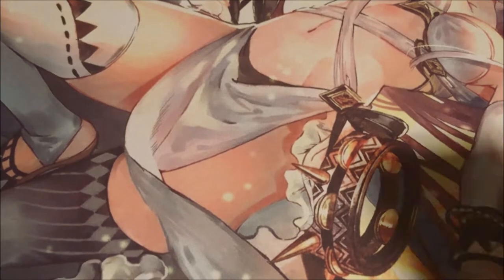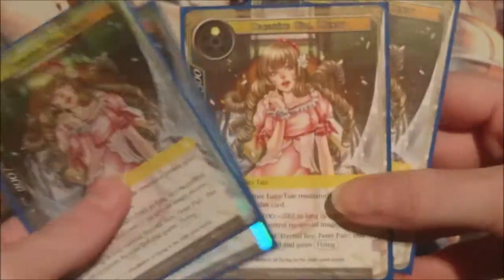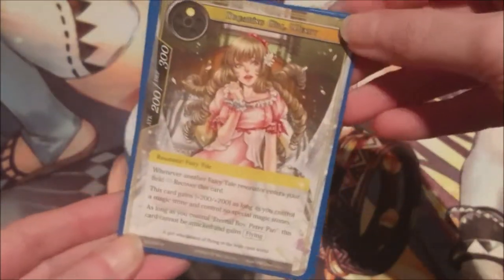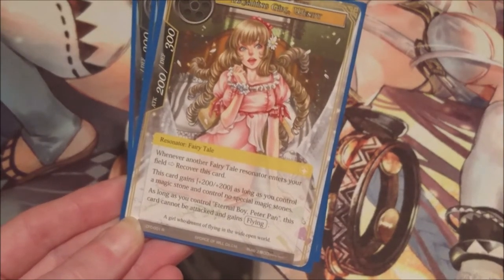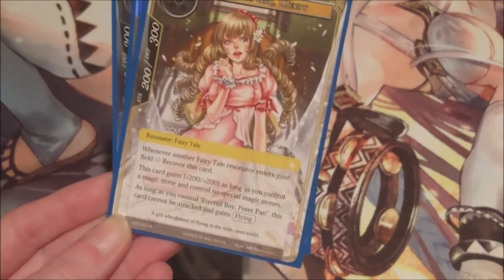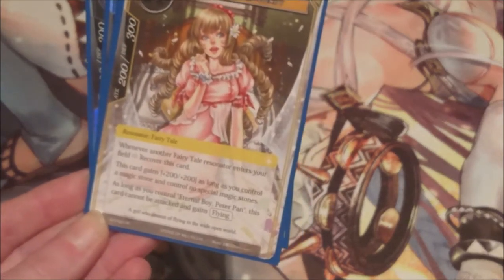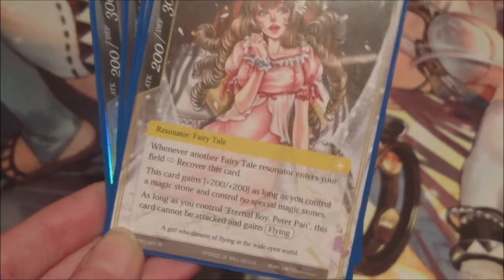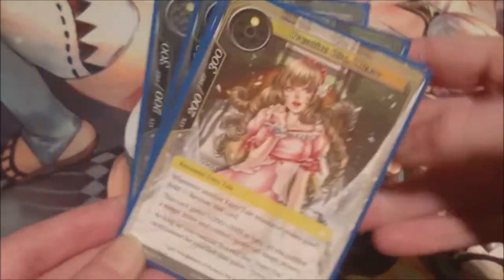Going into the main deck — it's a bit of a chunky deck — we're starting off with four of Wendy, the Dreaming Girl. She's a one-cost resonator, 200/300, a fairy tale. Whenever another fairy tale resonator enters your field you can recover this card, which is very nice. This card gains 200/200 as long as you control a magic stone and control no special magic stones. This deck is actually mono light — we're only running light magic stones.